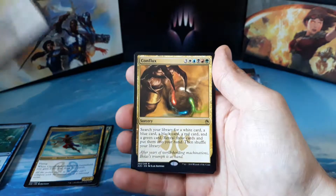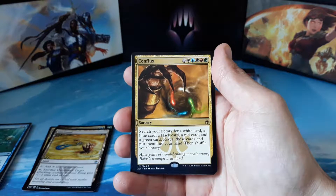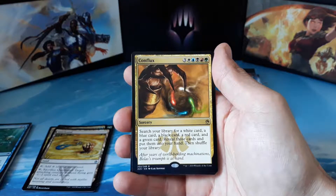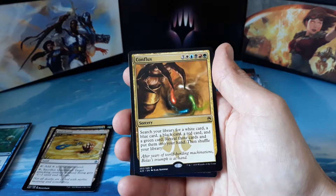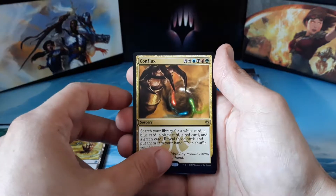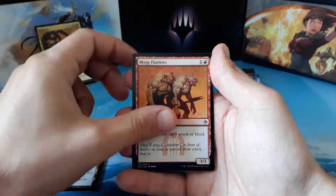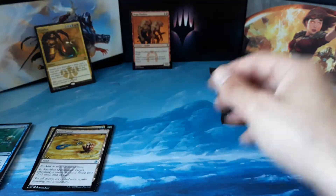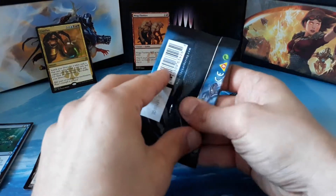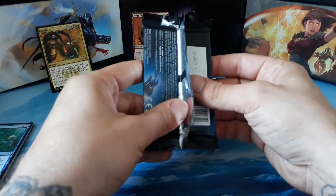Our rare is a Conflux — three mana plus one of every color. Search your library for a white card, a blue card, a black card, a red card, and a green card, reveal those cards, and put them into your hand, then shuffle your library. Holy mackerel! Our foil is a foil Mog Flunkies, and we have an Insect token.